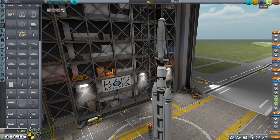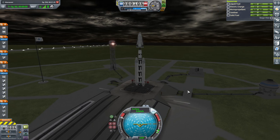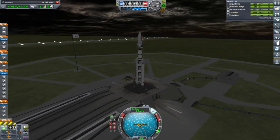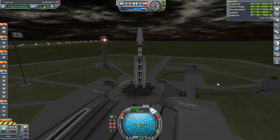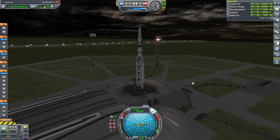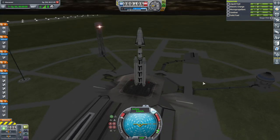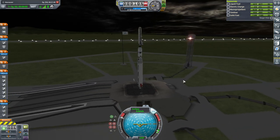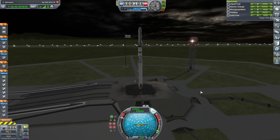Let's launch this Dart. SAS on, throttle up, and launch. I'll try and make sure we're following that prograde vector very closely, but if the aerodynamics are bad, the aerodynamics are bad. I'm going to try and go a little bit straighter up than usual. The Dart's tendency to go sideways is going to be tough - it's already bad due to aerodynamics.